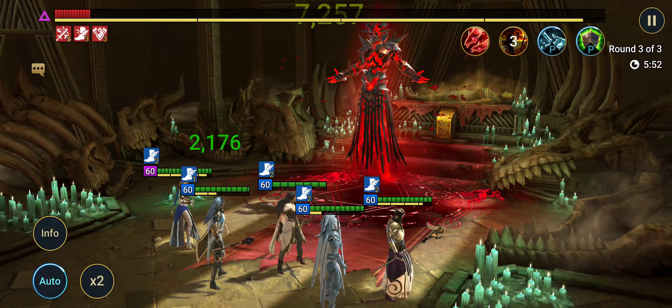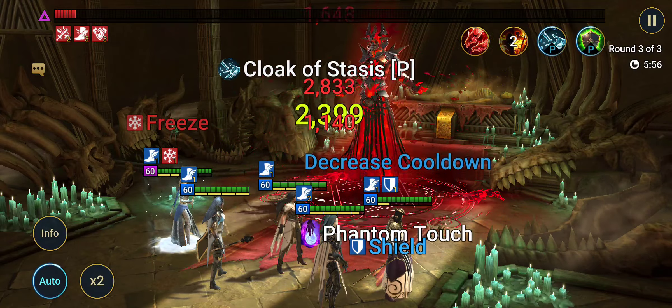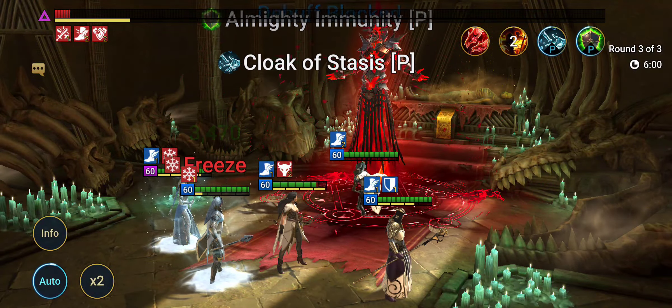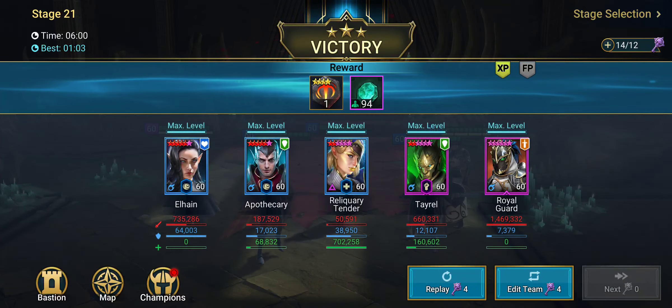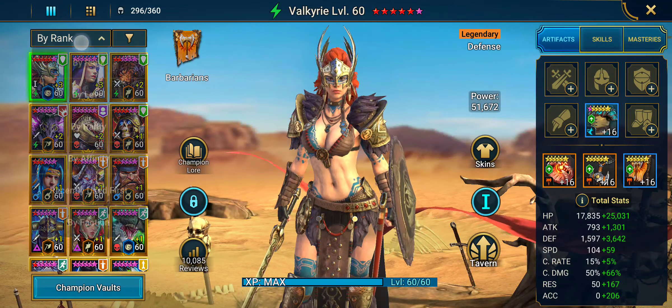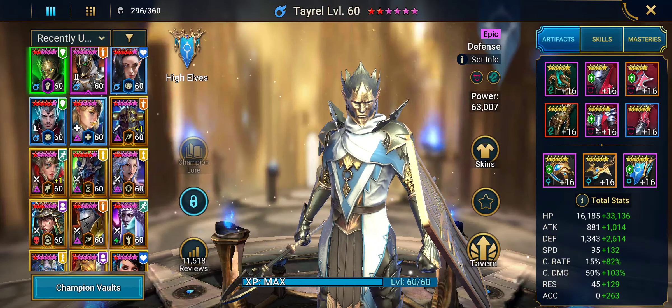You can essentially swap out Elhane for another epic — like if you have two Royal Guards that are built up, I would honestly do that; it would speed the run up by a lot. But again, you're only going to do this once and then farm stage 20 until CvC, and then you'll go back to stage 21 just to get those extra points.